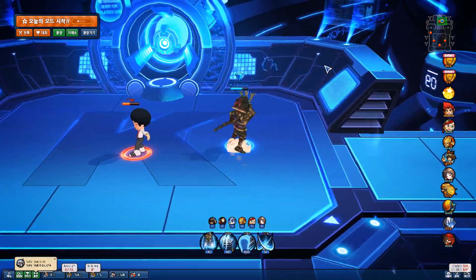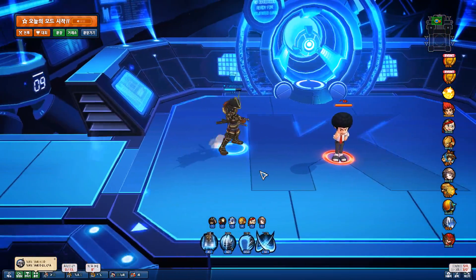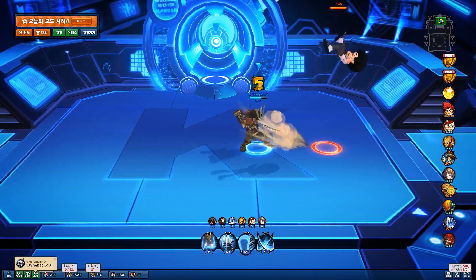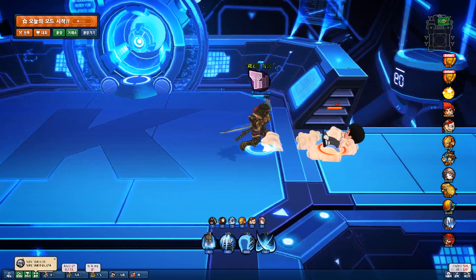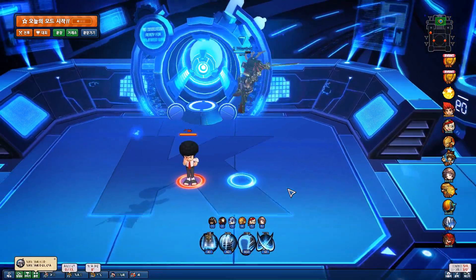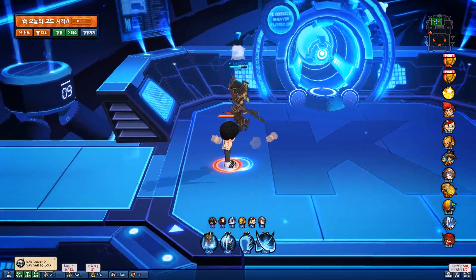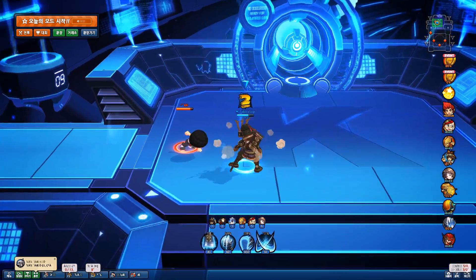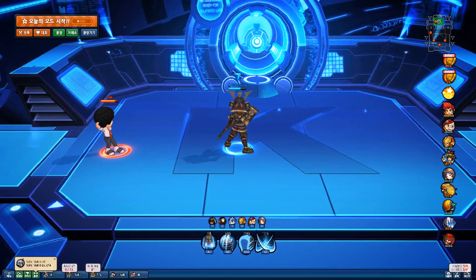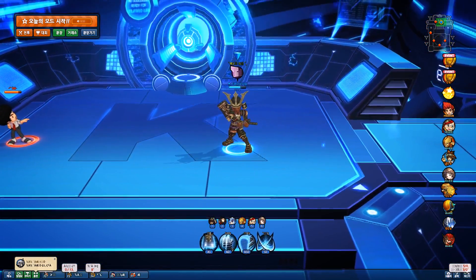Nice changes overall to Samurai here. The hold D coming out quicker and having a better launcher is going to really extend your combos and help you do a little bit more damage. Your jump attack having this crazy knockback is really going to help you edge easily, and being able to aim it now is going to be helpful as well. Great stuff overall for the Samurai. Thanks for watching guys and see you next video.